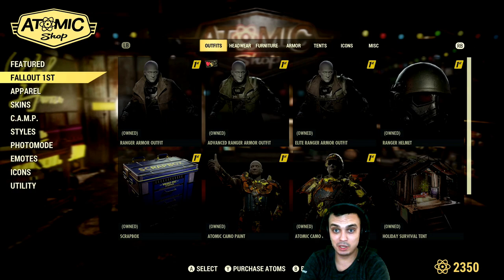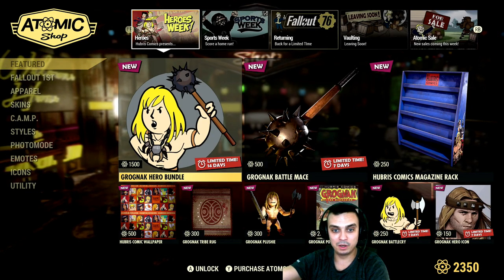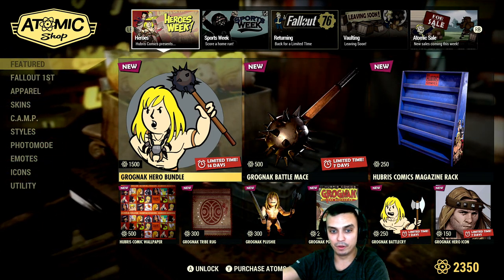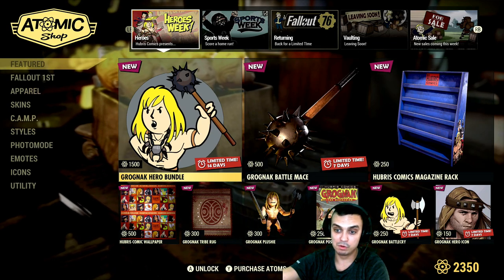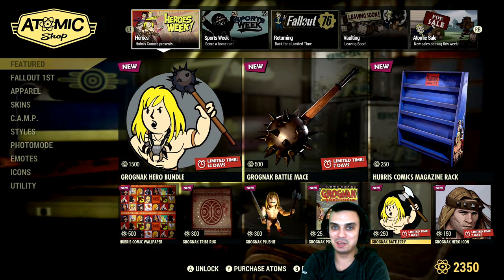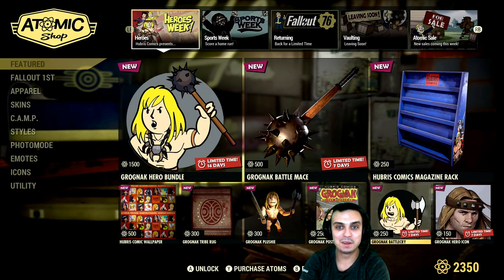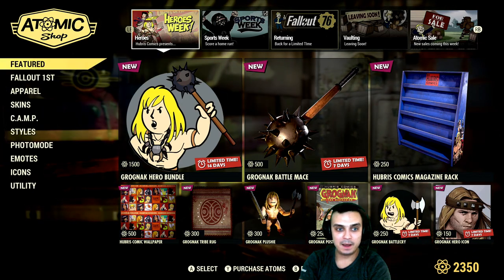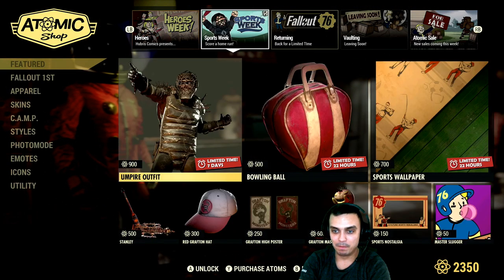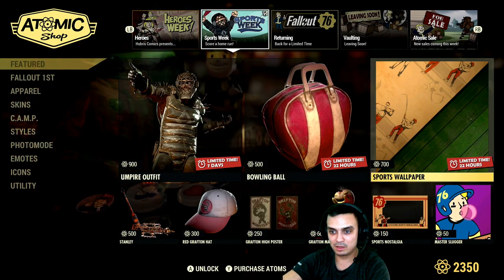Since tomorrow's Tuesday we should be getting something new. If we don't get anything good I'm not gonna go with the hero bundle, or maybe wait another week since it'll be available for another two weeks — I'll think about it. But I really like that email item everybody's using on nuclear winter — it's freaking epic.